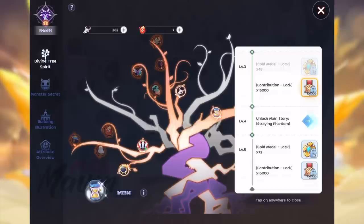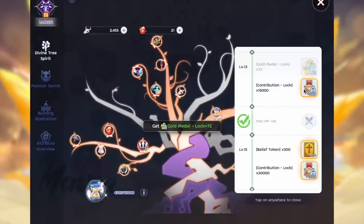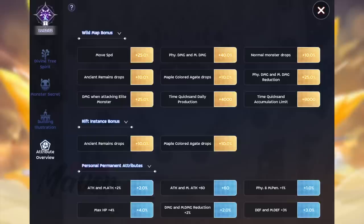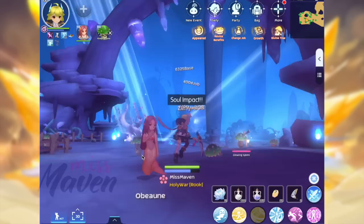Unlocking nodes will also increase the level progress of the Divine Spirit Tree by 1, and each level up will either grant rewards or unlock a chapter of the Wasteland story quest. You will need to reach level 16 and complete the reversing time chapter of the main story to access all 32 nodes. The level rewards include gold medal and contribution for upgrading the Acer Monument, belief tokens for upgrading the guild, and personal permanent attributes which also take effect outside of Wasteland. You can check all your Wasteland buffs and personal permanent attributes in the fourth tab of the interface.